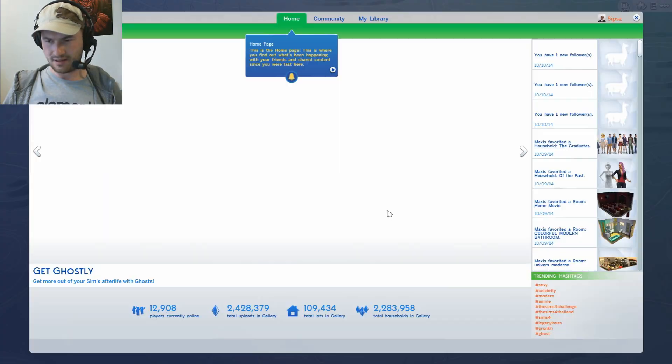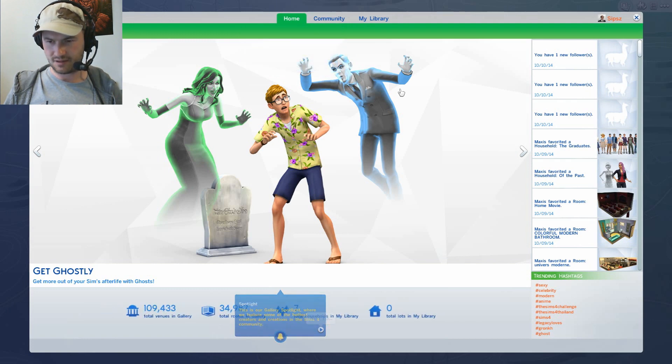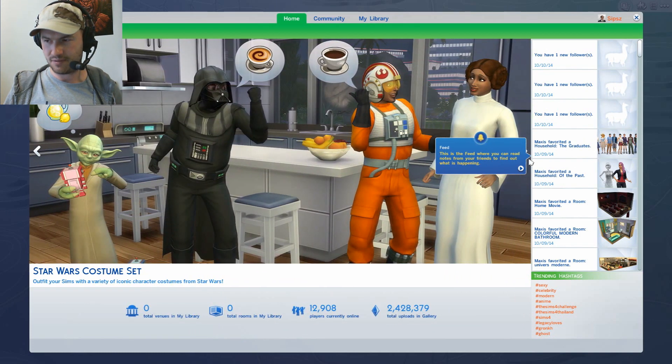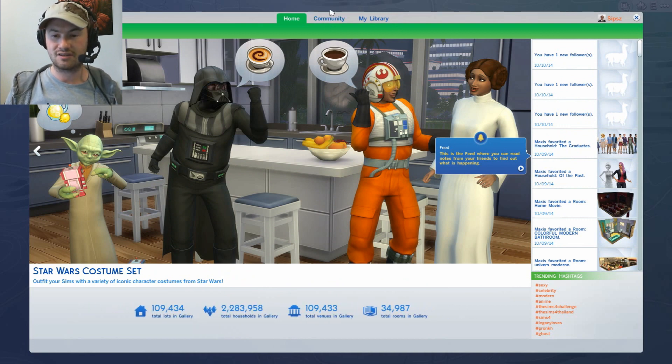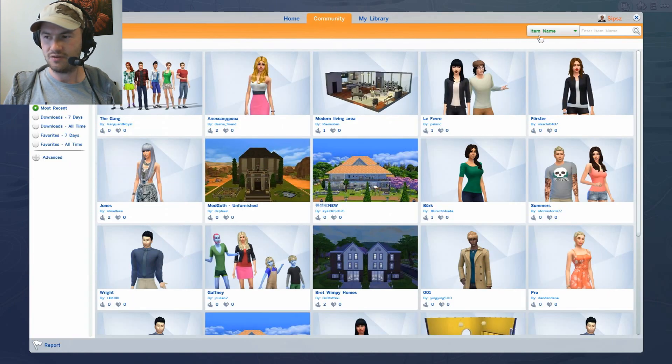Welcome to the gallery. All these tutorial tips come up, which is fine. And this feed here — we can see that people are following stuff and everything. If I want to look at all this — look at the Star Wars stuff. Look at Darth Vader in the Sims. Crazy. If I go to the community tab at the top and go to hashtag and enter in Sips — I've got this Sips hashtag. This is all stuff that people have been making for The Sims 4 in the community.